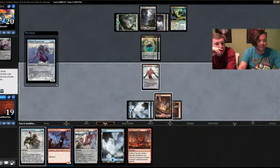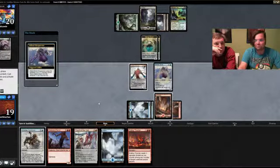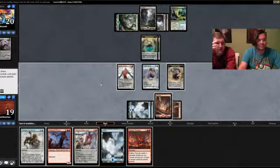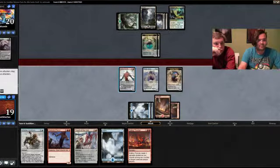Now, do you want to play the four-mana one that taps creatures? The other thing is if our opponent waits long enough we're going to play a Shatterskull Recruit next turn. After that we might just Rolling Thunder this whole board.